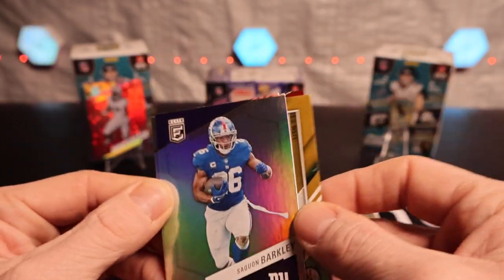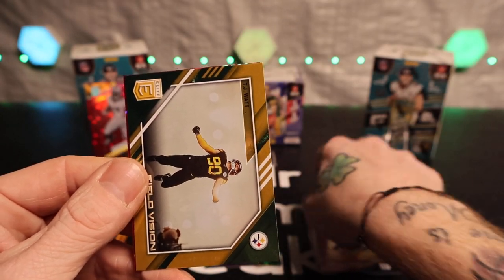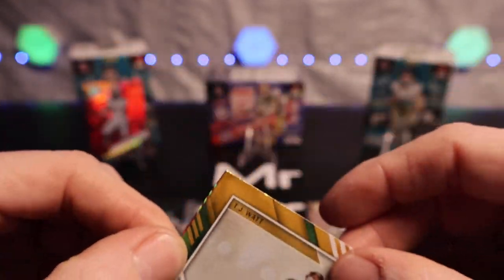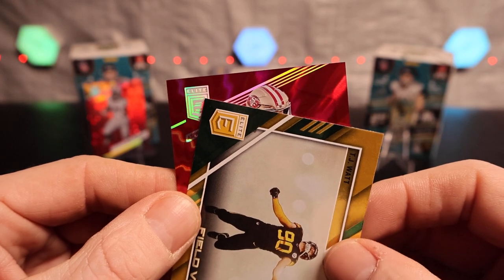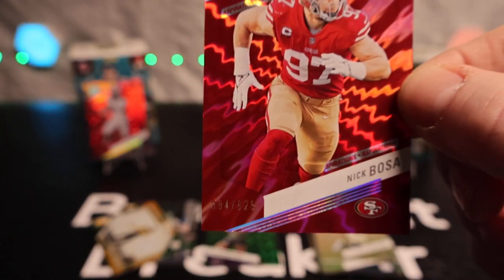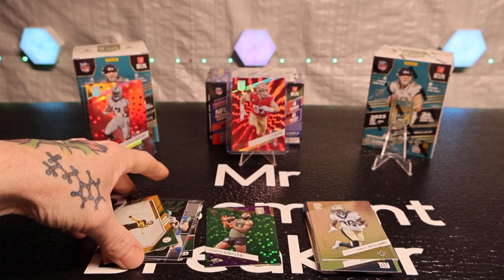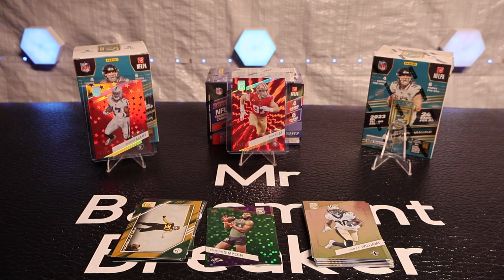We got another number card — we'll throw that in the back. Saquon Barkley, Jamal Williams, and a Clear Vision TJ Watt — that's a pretty nice card. And Nick Bosa, nice! I had two number cards in this pack. I know it doesn't usually come with two number cards, but I'm not complaining at all. First box and we got two number cards — I'm digging that for sure.